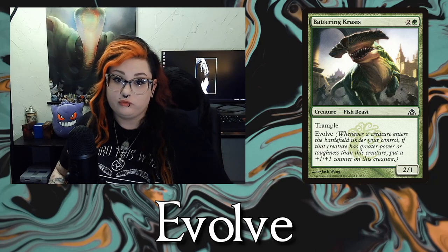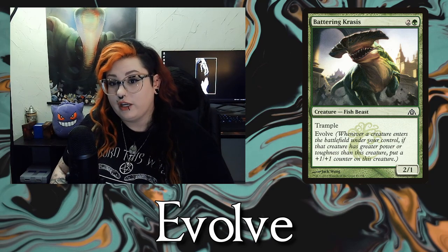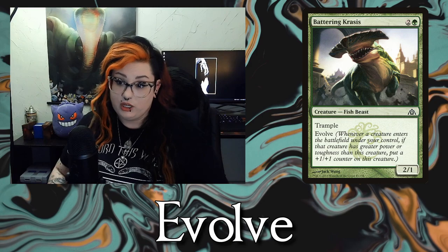Our next ability is Evolve, which is very cool. When a creature has Evolve and it's on your battlefield, whenever another creature enters the battlefield under your control, if that creature has greater power or toughness than the Evolve creature, you get to put a plus 1, plus 1 counter on the Evolve creature. Once that creature grows, you'd need something with even greater power or toughness to trigger Evolve again.